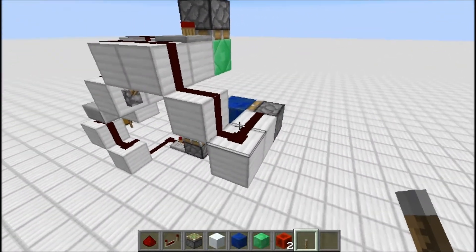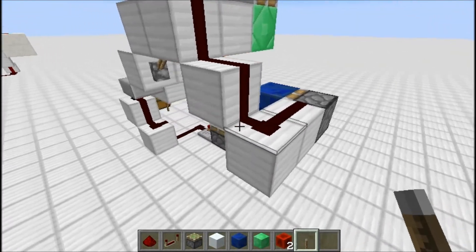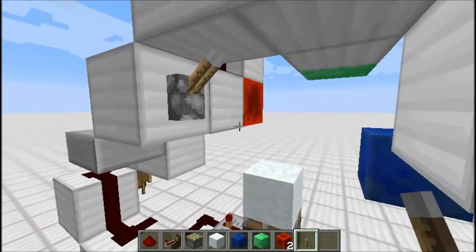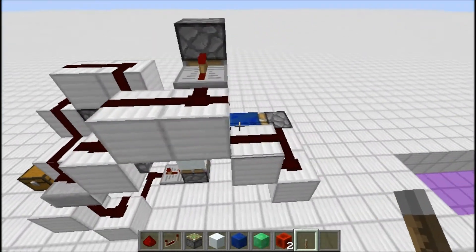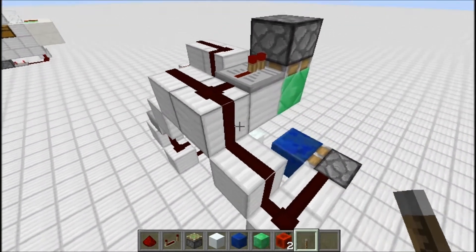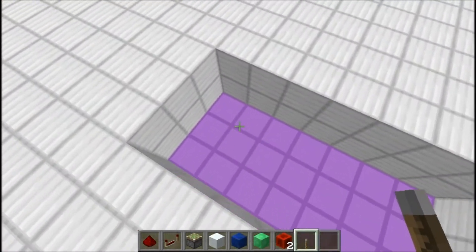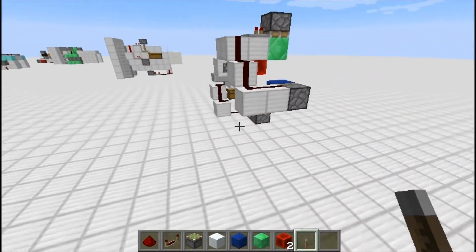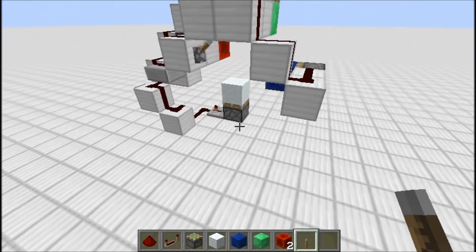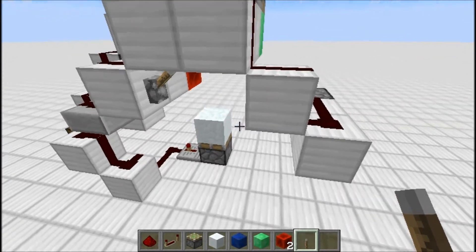I'll start off with the placement of the pistons and their blocks and then hopefully get to the redstone without messing something up. If you want to skip ahead I'll probably put a time link, but I wanted to talk about something first. I looked up a 2x2 spiral door in Minecraft 1.7 — and I am in Minecraft 1.7 — and found a few results.